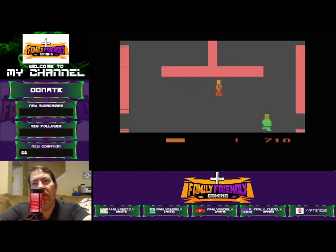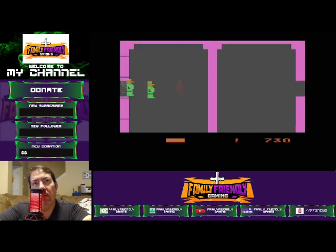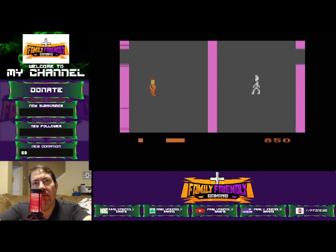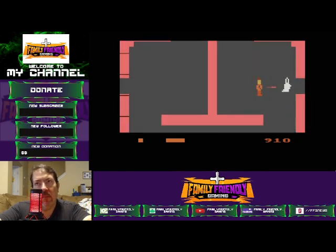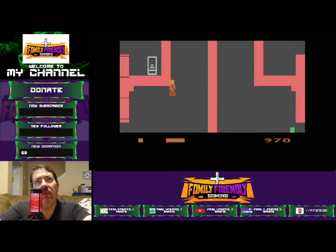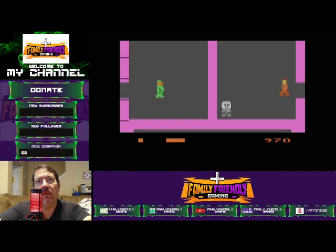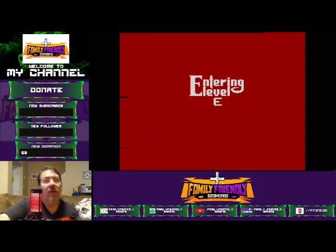We got the gun. Now I'm guessing that's an exit up here. How do we get over there? Go here, then go here. Oh, we got through the level! Yeah! Entering Level E.